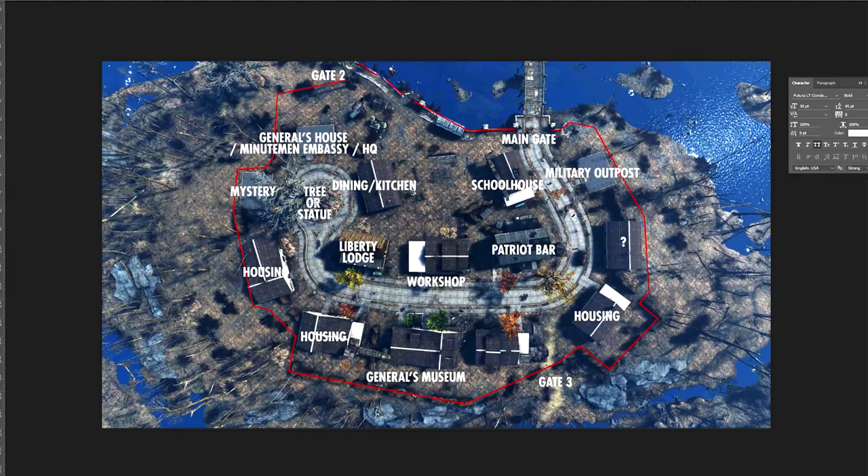One final question before we dive into building: this central tree right here — I'm thinking of replacing it with a living version, but I might also replace it with a giant Minutemen statue. So the question is: tree or statue? You guys vote. I was thinking about putting a marketplace at that cul-de-sac, since some of you had that exact same idea — I want there to be some definite shops in Sanctuary.